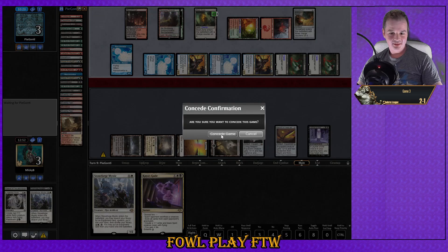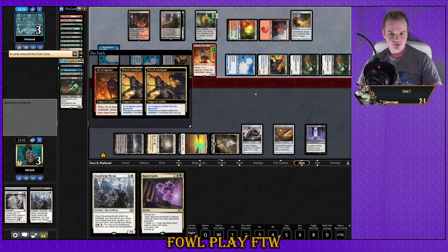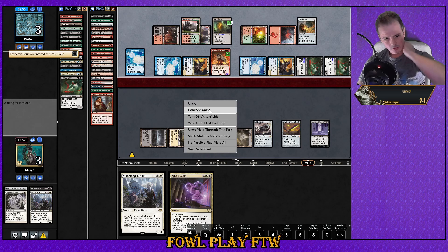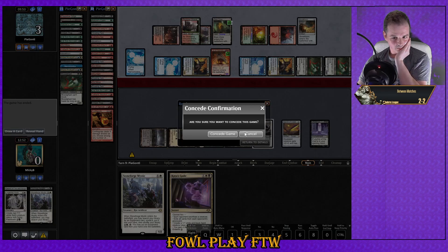At least I think he knows — he probably is casting Life from the Loam and then getting lands and then Conflagrate. Ox — technically we're not dead if he doesn't realize anything from Ox gets straight put there though. He's refilled his hand and now he can Conflagrate. I just need him to actually cast it. Sure — he's got us. We could have won that but we did terribly.